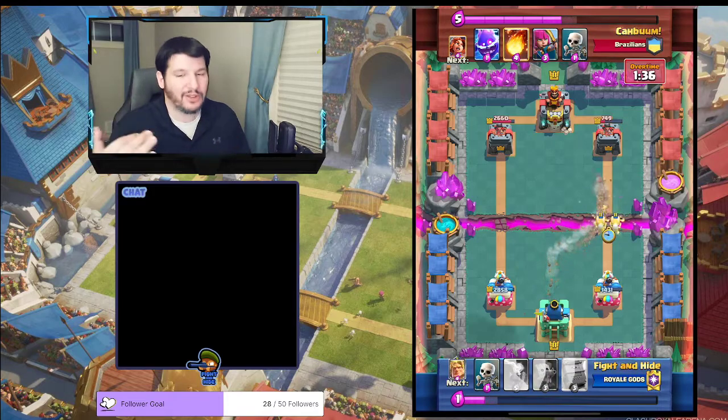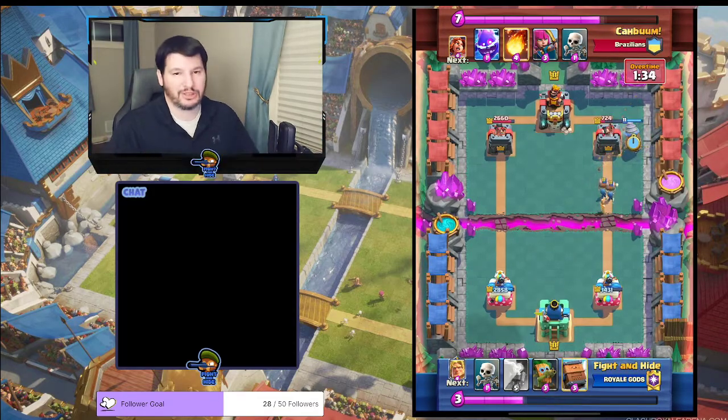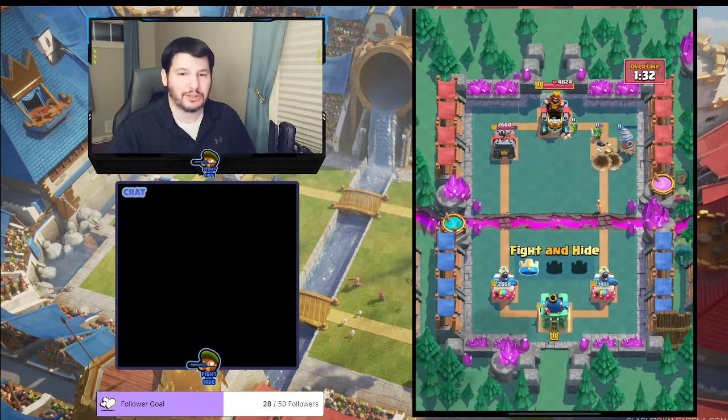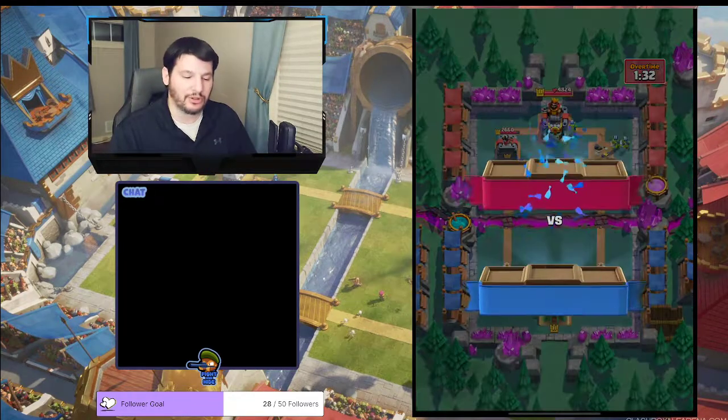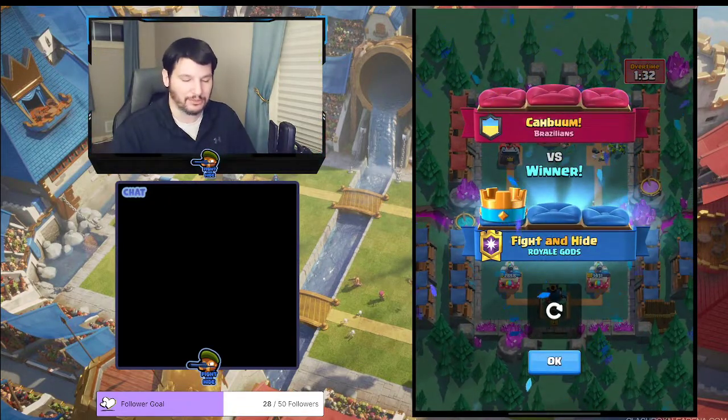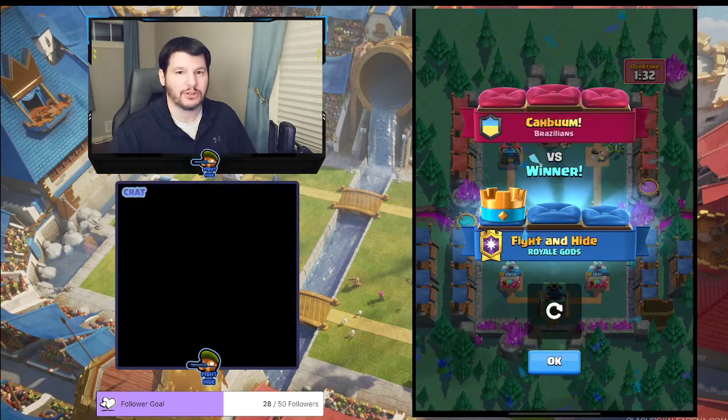That's how you beat X-Bow. Don't waste your tanks, don't waste your Dark Goblin — just Drill, Wall Breakers, and then wait for the X-Bow to come. Hope you guys enjoy it. Keep fighting those X-Bow players!